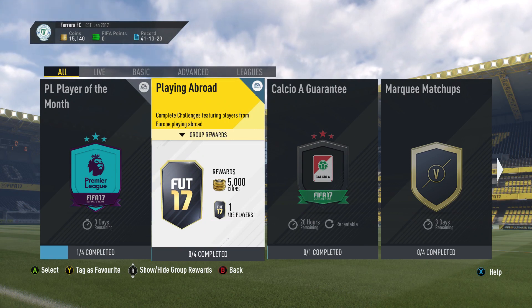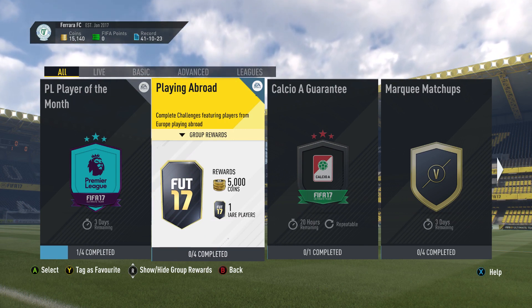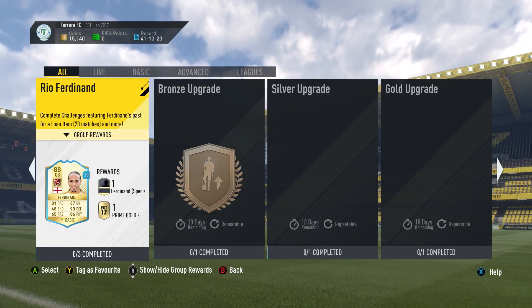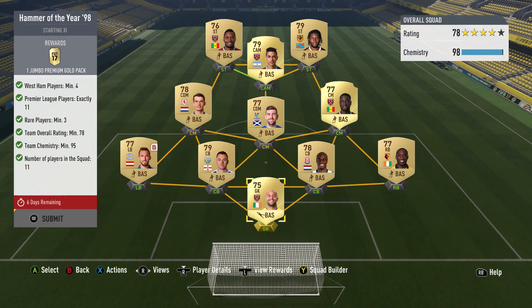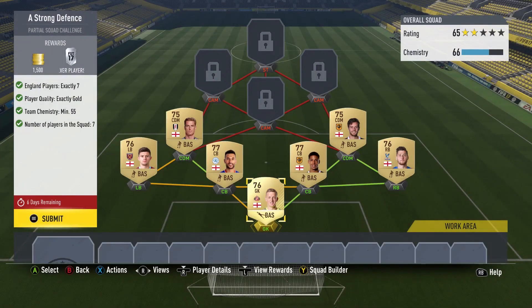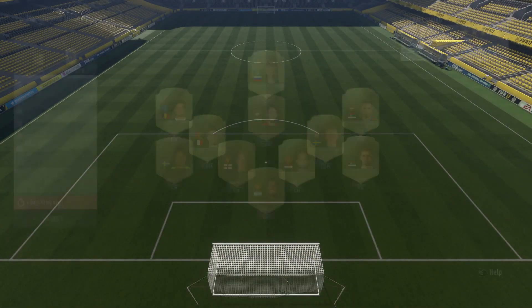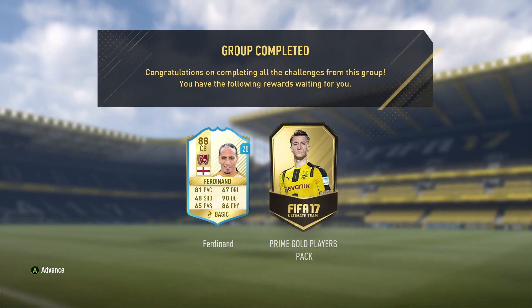The next thing we came to do was the Playing Abroad SBC, but some of the teams I built earlier had prices that got a little bit out of hand, so I'm going to re-evaluate that one for the next episode. Instead, we did the Rio Ferdinand SBC — this is an Xbox-only one because it's based around Legends. We managed to complete all three challenges fairly cheaply. The first gives us a Jumbo Gold Premium Pack, the second for the English Defence gives a Premium Silver Players Pack and 1,500 coins, and the Manchester United challenge gives us a 25k Players Pack and 1,000 coins. For completing the group, we also get a Prime Gold Players Pack and Rio Ferdinand for 20 games.